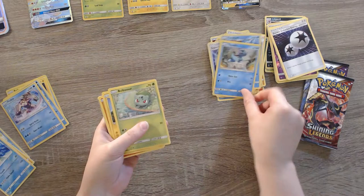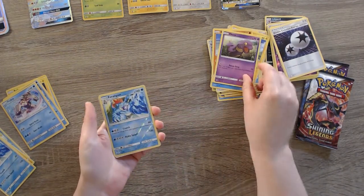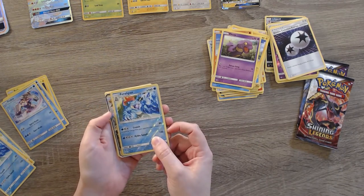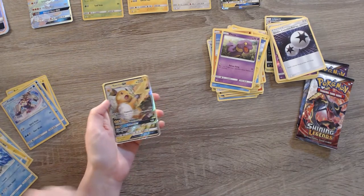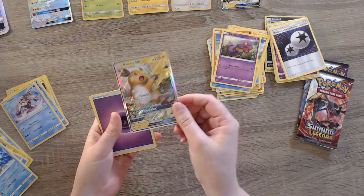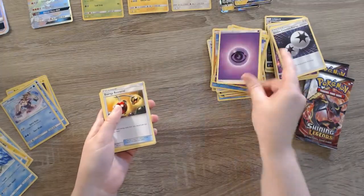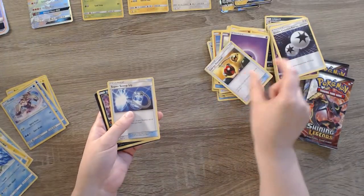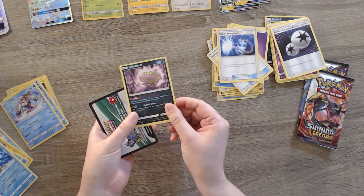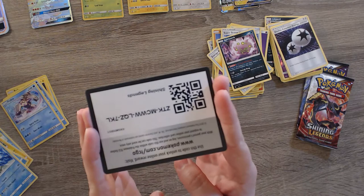Alright, we've got a Totodile, Bulbasaur, Pikachu, Stunfisk, Ekans, another Reverse Holo Feraligatr, and — oh, looks like we've got another Raichu GX! Very cool, very cool. Once again we'll have to sleeve that guy in a little bit. Got an Energy Retrieval, Super Scoop Up, and a Spiritomb. And here is your code card.